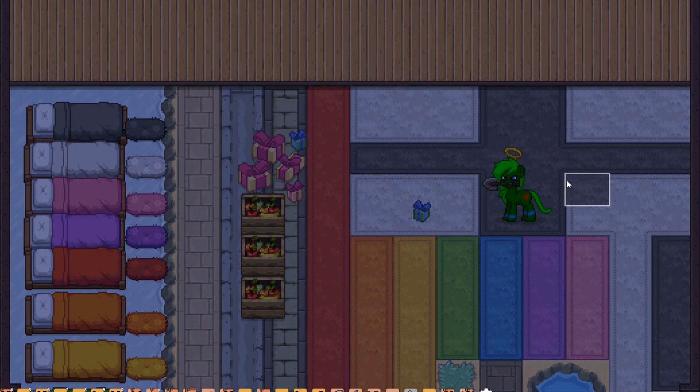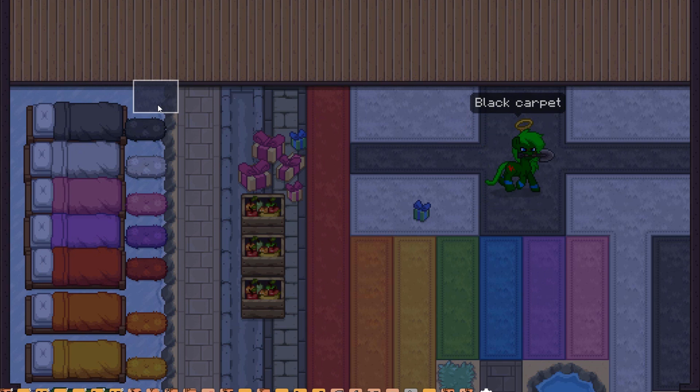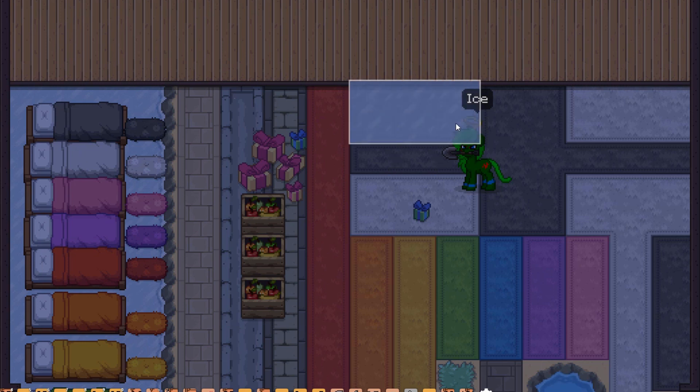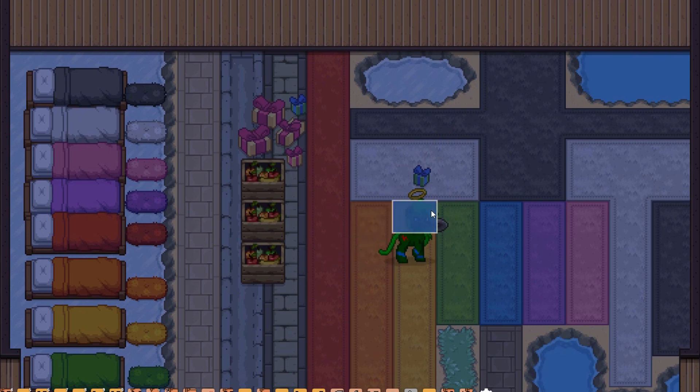It doesn't end there with the improvements to the shovel, because now you can sort of pick block which flooring you want. So let's say I have this black one on right now. If I want to switch all the way to this ice — which would be pretty far away in the menu — instead of scrolling with the mouse wheel, I can hold down shift and click on that ice, and now I have ice that I can place anywhere. This works for everything. The reason I called it 'pick block' is because it reminds me of the pick block mechanic in Minecraft. You can now sort of pick block tiles, which is just incredible — something I wanted for a really long time but never knew exactly how to ask for.